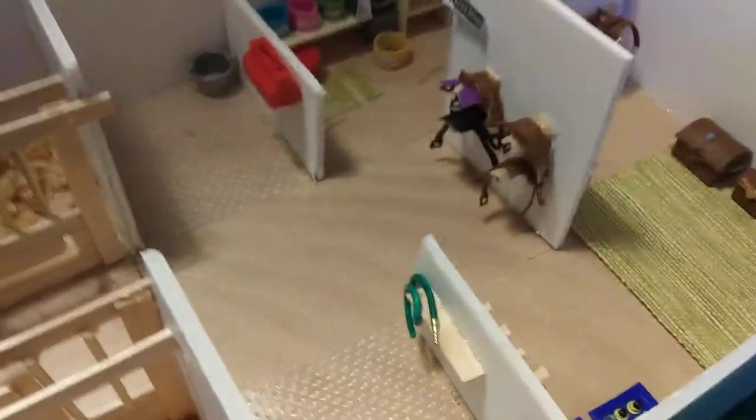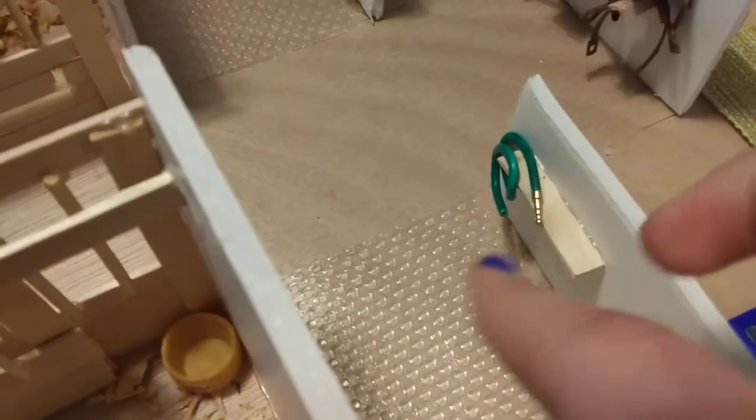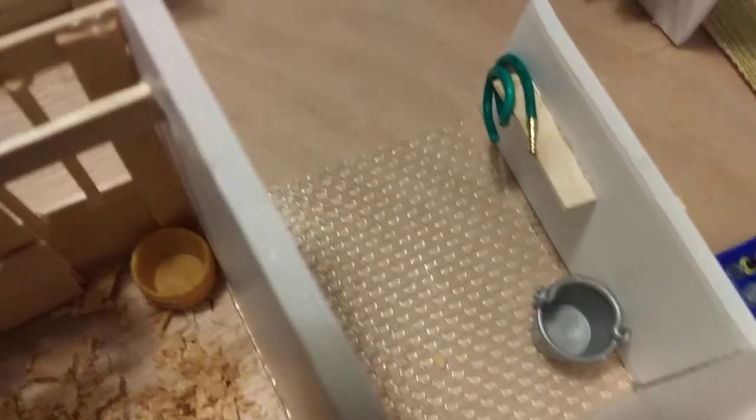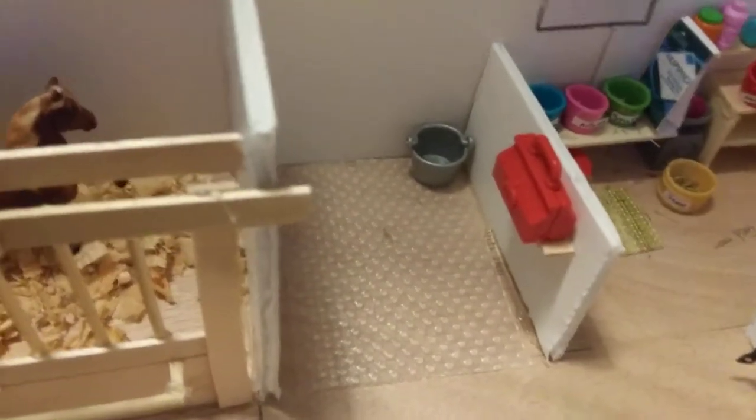And then over here is my personal favorite part. We have two wash stalls here. Each has these cool little bedding things on the bottom and little shelves. That one has a med kit on it, but this one has a hose and a little bucket for water. That one also has a bucket and a little med kit here — there's nothing in it.